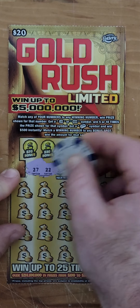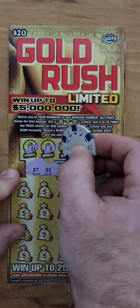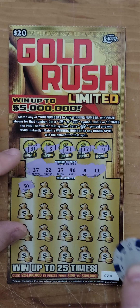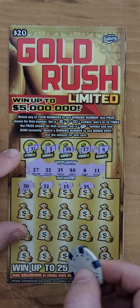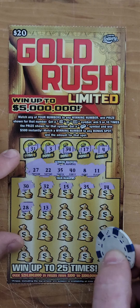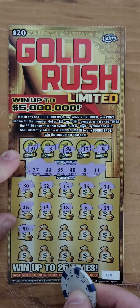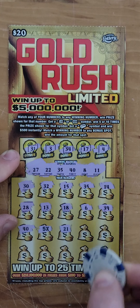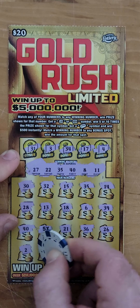Our numbers are 27, 22, 35, 40, 8, and 11. Starting with the bonus: 31, 3, 34 — one off — 17 and 4. Down in the main game we got 30, 32, 15, 35 — got a match! 35, 14, 28 — one off — 13, 18, 6, 39, 40 — got another match! Then a 1, and a 5x — big multiplier, looks good — 36, one off, 26, 2, 35 — got another match!